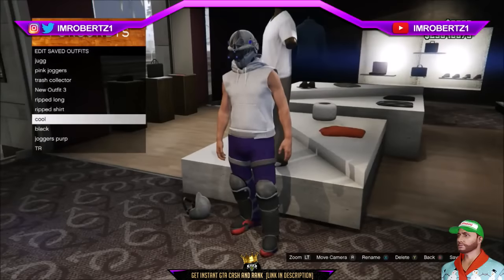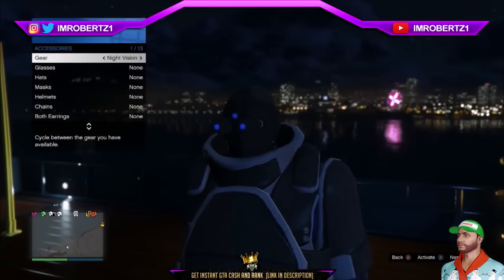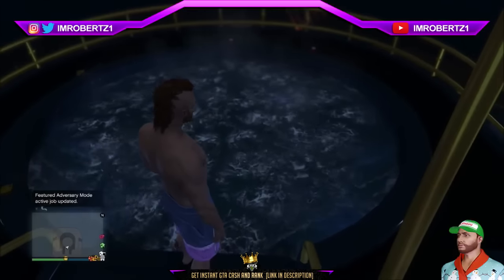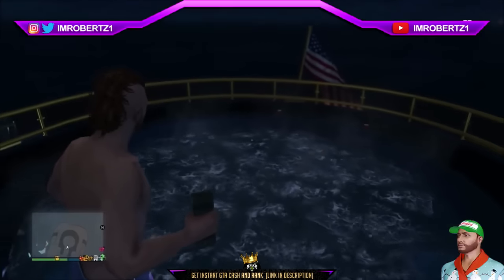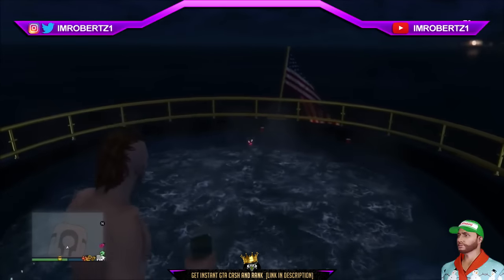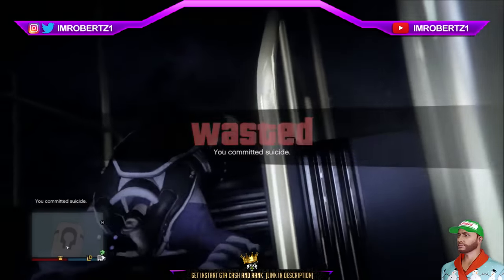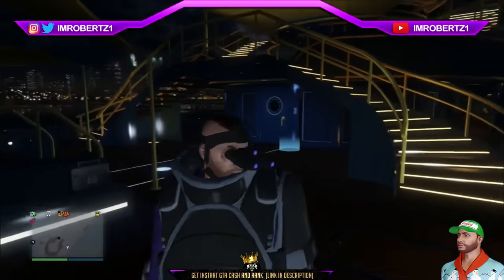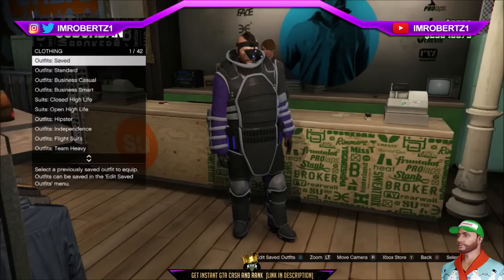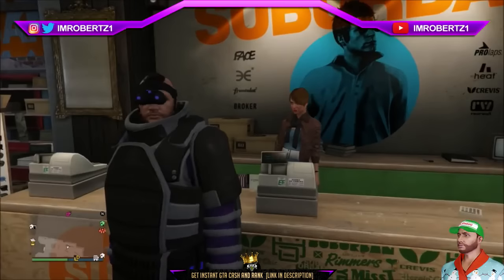The first glitch is how to wear the night vision goggles with the Juggernaut helmet. Go to the Yacht Jacuzzi, then switch to the night vision goggles. Walk to the steps of the Jacuzzi until your character changes into his swimming trunks. Now throw sticky bombs at the top of the Jacuzzi and at the steps of the Jacuzzi. Pull out your gun and shoot the sticky bombs at the top of the Jacuzzi — you should blow up. When you spawn back in you should have the night vision goggles without the mask. Now get on the jet ski then go to the nearest clothing store and save the outfit.